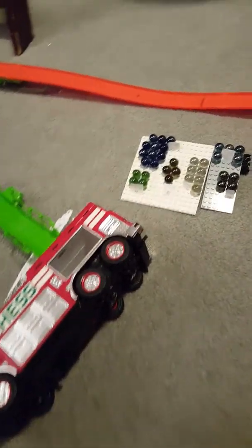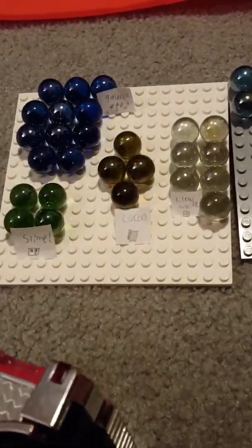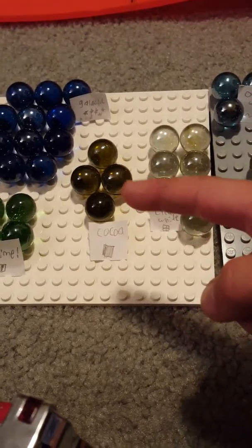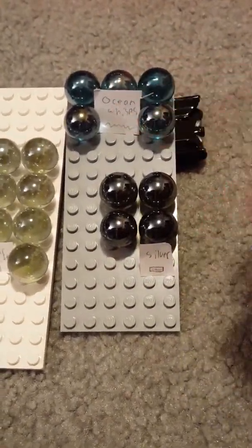Here are all the fans, as you guys can see. We got Team Clear White over here. The fans of Cocoa, fans of Galactic, and fans of Slime. And then over here, fans of Silver, and fans of the Ocean Whisk.